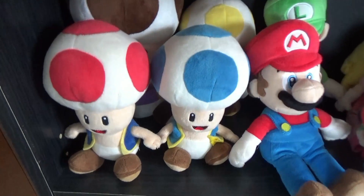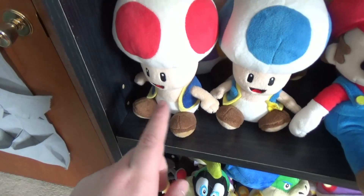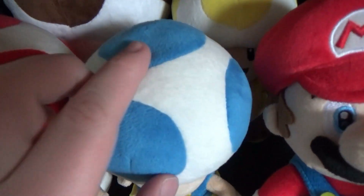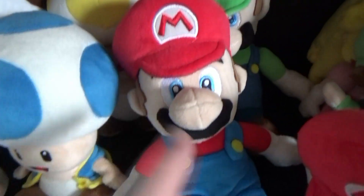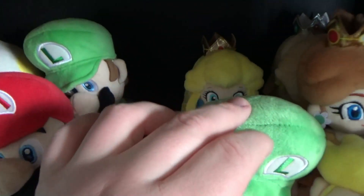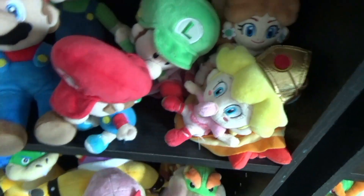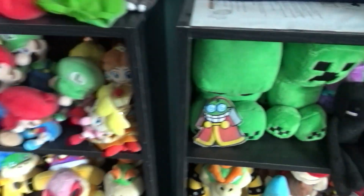Down to this section we have Toadsworth, red toad which is just normal toad, blue toad, then yellow toad in the back. Then Mario and Luigi, then baby Mario, baby Luigi, and then Peach right there, then Daisy, and then Rosalina all the way back there, and baby Peach.